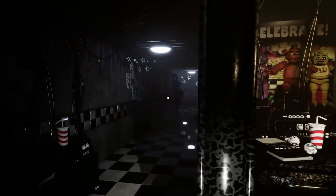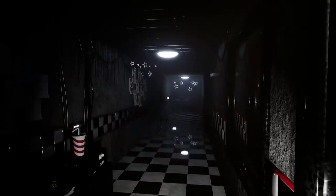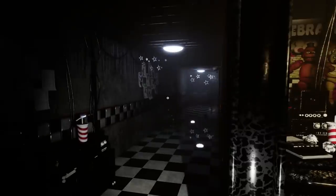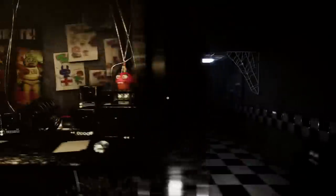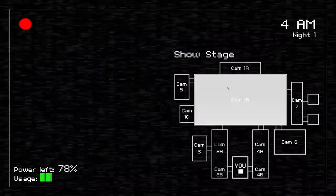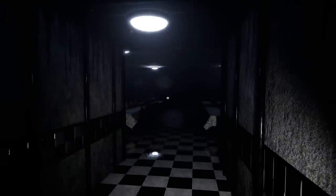Bonnie's moving but he can't seem to get to me — he's not actively trying to reach me. I'm guessing he's on a pattern, going in and then coming back out. I think the real threat in this game is going to be Foxy, because he can sprint. These other guys don't seem to be running even when they see me — they're still on the stage.